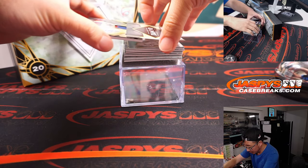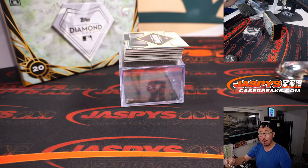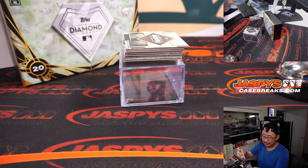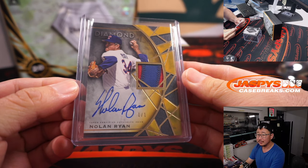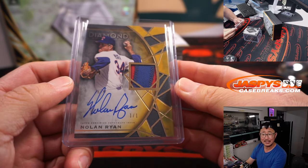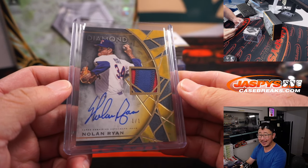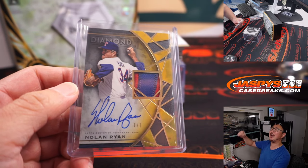That's a one-of-one Nolan Ryan — two-color patch, on-card autograph, and a one-of-one. That's exactly who Rex is chasing. Last spot mojo strikes again! Look at that, Rex. You got the Rangers in this one, right? This is break 17 — we didn't go out of order or anything like that. There you go, man. Congrats to you. Rex, do it with me — all aboard the Big Hit Express!